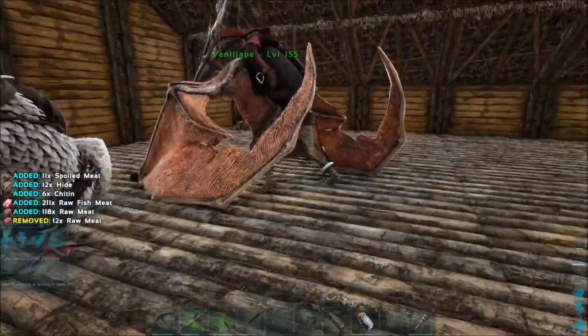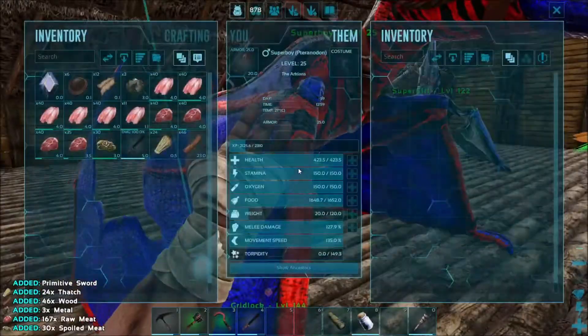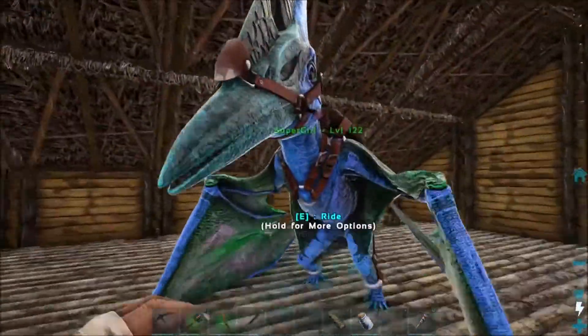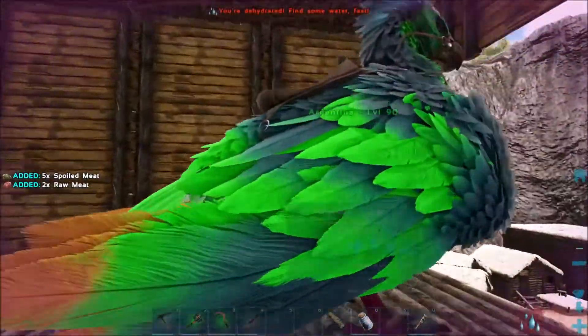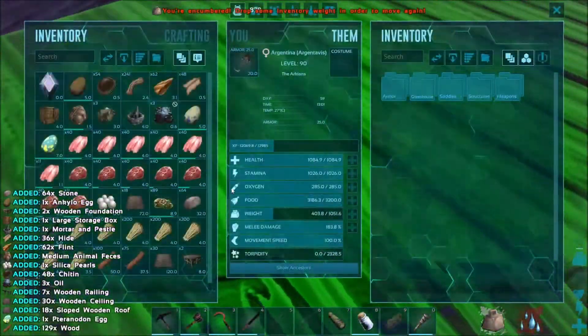And finally — Gorny. Increase your stamina. You can come right on up into here and just land anywhere. And they are all close enough to the trough to feed, which is good.